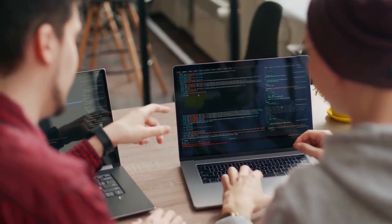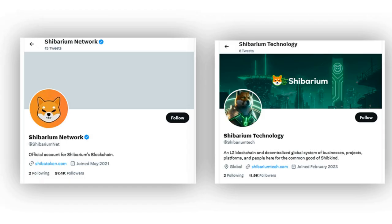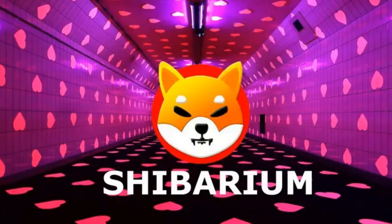Shytoshi also stresses that it is important that you do your own research even now. There will be a number of projects introduced into Shibarium that are literally just scams. The dev team will try to get rid of them, but some of them will find a way, so make sure to do your own research before you hitch your wagon to any project. The two official Shibarium Twitter accounts are @Shibariumnet and @ShibariumTech. Make sure to get your information from those two accounts. There are many tokens and projects being set up by less than perfect personalities and many will not survive. Do your own research before doing anything, and watch for those who carry the Shib banner but speak of other projects.